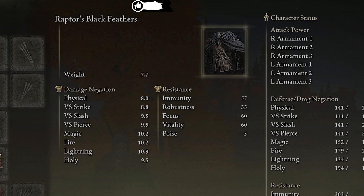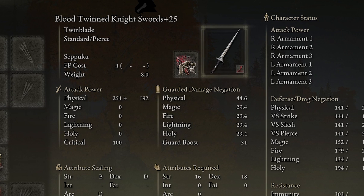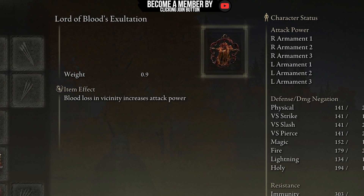The awesome thing about these two together is that they're very easy to stack because of the Twin Knight Swords — they're so easy and reliable to use. Now to deal more damage since we're using blood and frost, we're going to be using Lord of Blood's Exaltation.